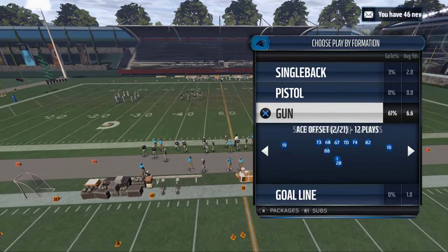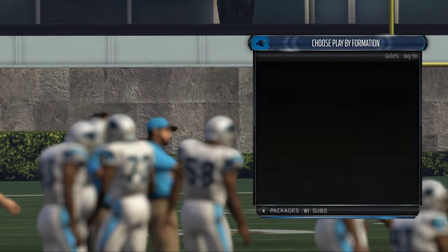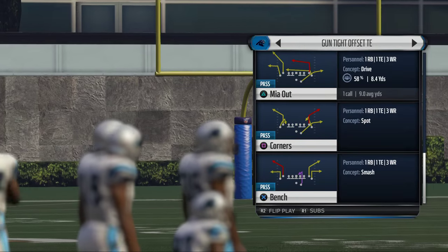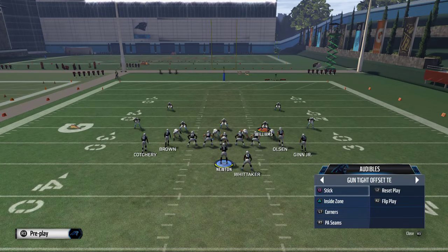Today we're going to be doing a nice play and showing you how to beat some man-to-man. We like to use the tight offset tight end to beat man-to-man coverage here, and the play that we're going to focus in on is the Corners play.